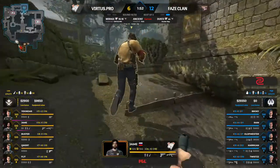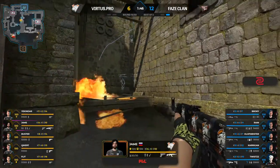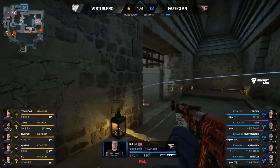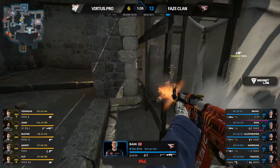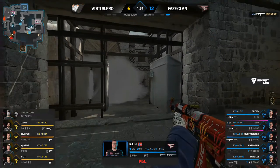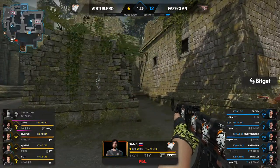FaZe Clan now have double the score of Virtus.pro, and we haven't really seen anything from VP in this half yet. They've essentially got like two buy rounds left with which to show something. Let's see if FaZe choose to stay in control. Rain very aware of a potential play there — your kinder will be denied.